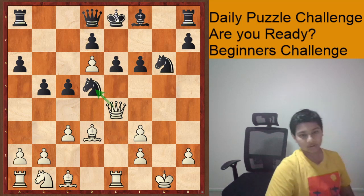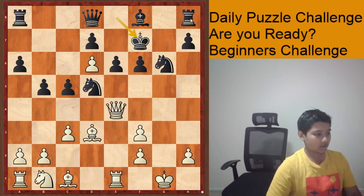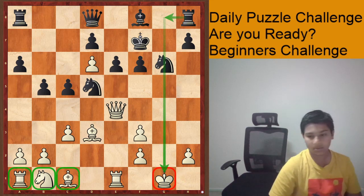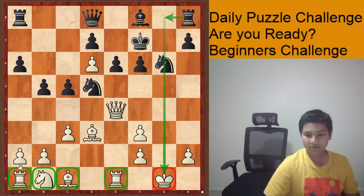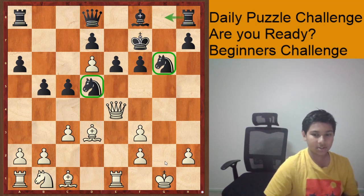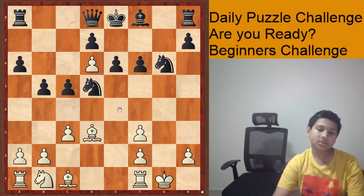Well, he could probably run away with King f7, and now black is actually much better. Our king on g1 is weak, his rook is coming into the battle, and all our pieces are completely discombobulated — stuck on the back row. Four pieces on the back row, while he has two really strong knights in the center, his rook is about to come into play, his bishop is coming in to attack our king, and his king is tucked away on f7.